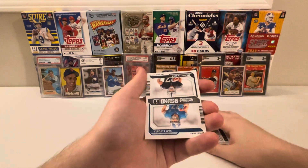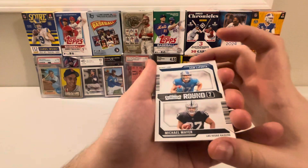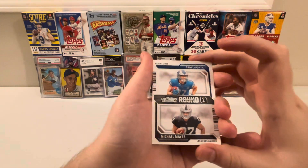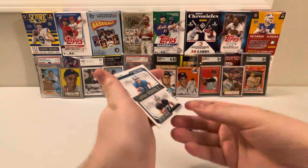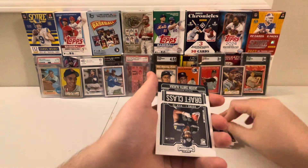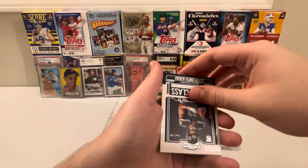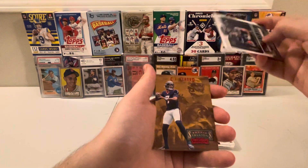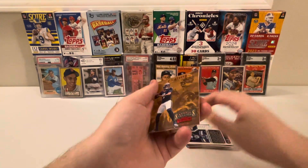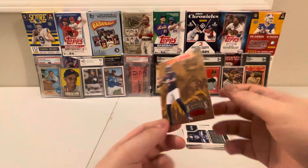Ooh, what do we got here? Round Two Numbers of Michael Mayer and Sam LaPorta — nice. Jackson Smith-Njigba draft class — very nice. Rookie Stallions red of C.J. Stroud — what a nice pull that is.